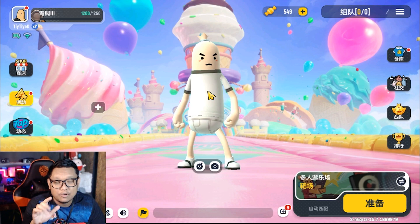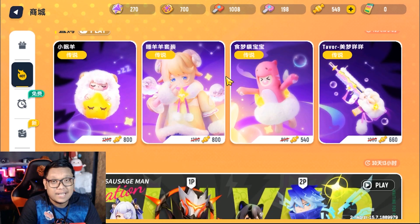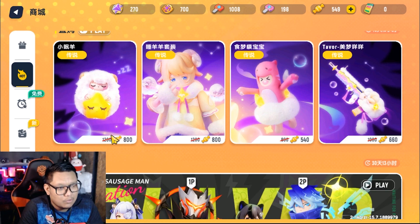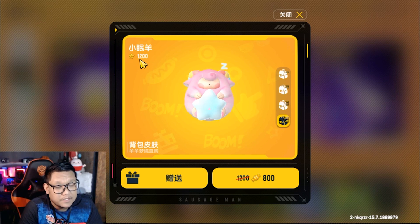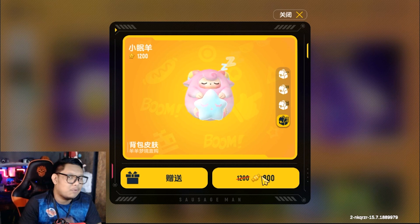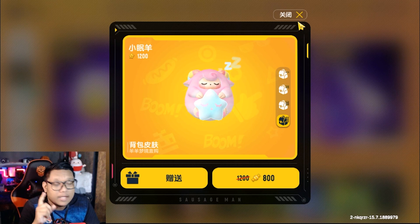Sekarang kita akan ke inti videonya, kita bakal cek untuk supply box terbaru atau pembelian langsung. Ini pembelian langsung di server Cina ya, dan dua item ini ada di server Global menjadi gacha rolet. Yang pertama itu ada tas dombanya guys. Ini sebenarnya bagus banget ya. Dan kalian bisa mendapatkan point vest 1200 loh. Dari 1200 candy, di diskon menjadi 800 candy. Buat kalian yang sudah ngegacha ini, kira-kira dapat di candy berapa? Apakah lebih mahal atau lebih murah? Kalian bisa komen di bawah ya yang sudah dapat.